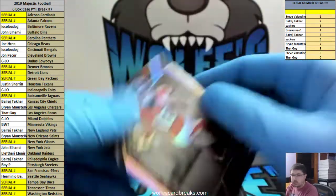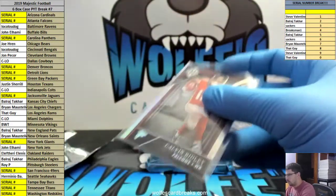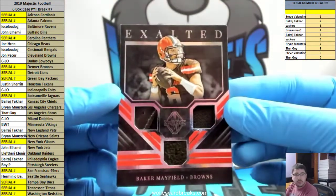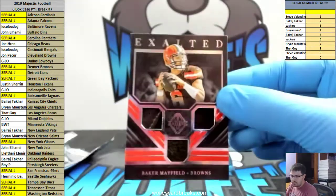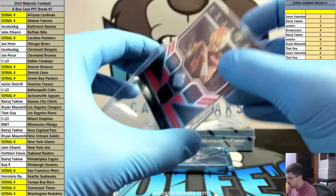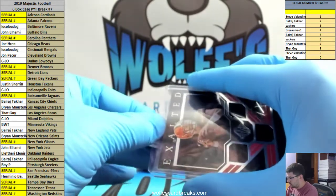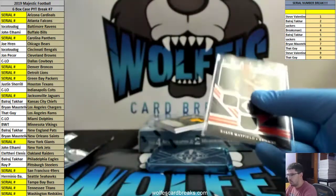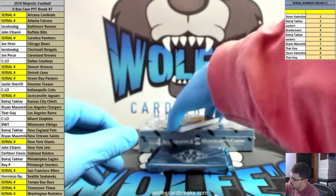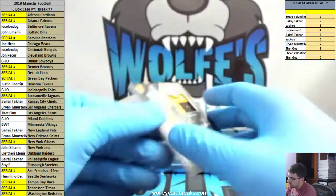Calvin Ridley for the Falcons, 20 out of 25. Triple Relic for the Browns, Baker Mayfield, 49 out of 49. Benny Snell Jr. for the Pittsburgh Steelers, RPA, 106 out of 199.